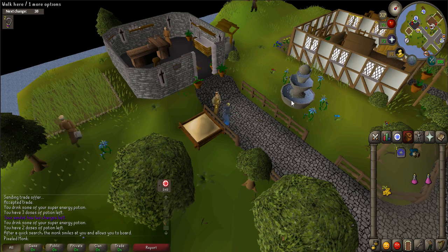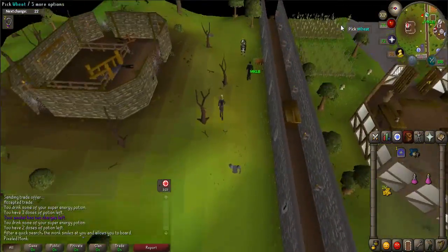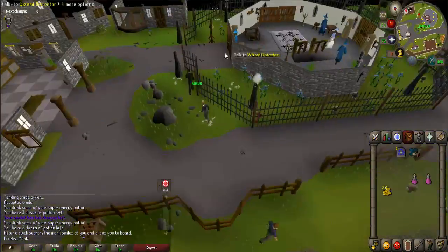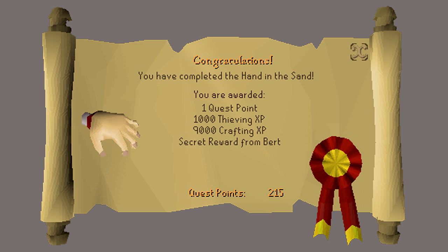Now you'll have to go back to Yanille and talk to Savant Rarv again to complete the quest. Congratulations — you have received 1 quest point, 1,000 Thieving experience, 9,000 Crafting experience, and a secret reward from Bert. You can receive up to 84 buckets of sand by talking to him once daily, depending on your completion of the Ardougne Diary.